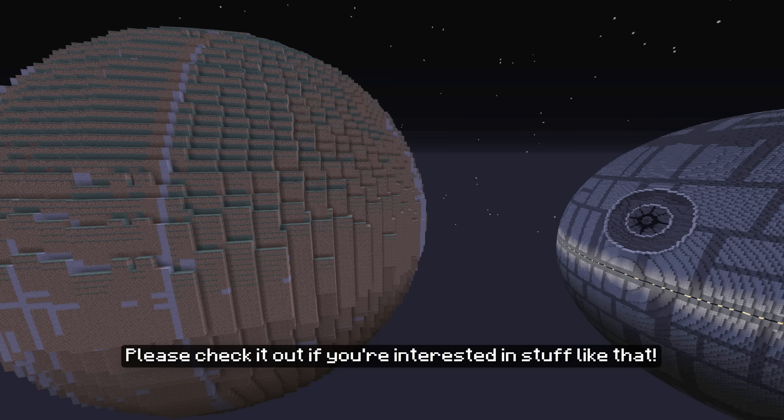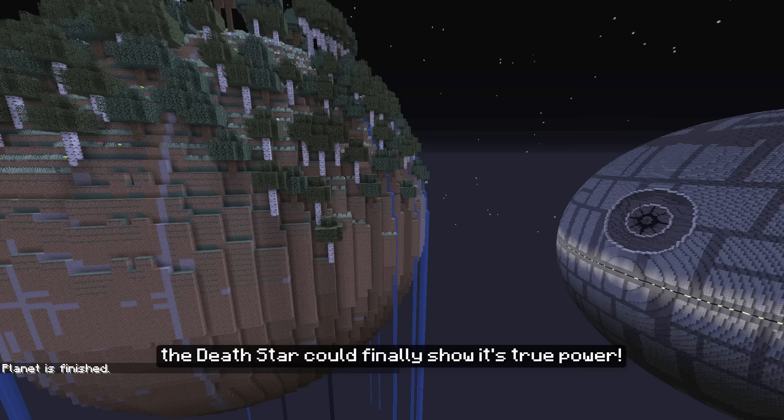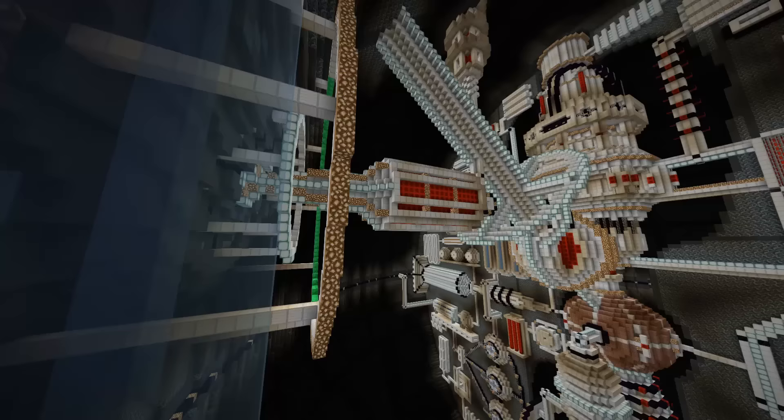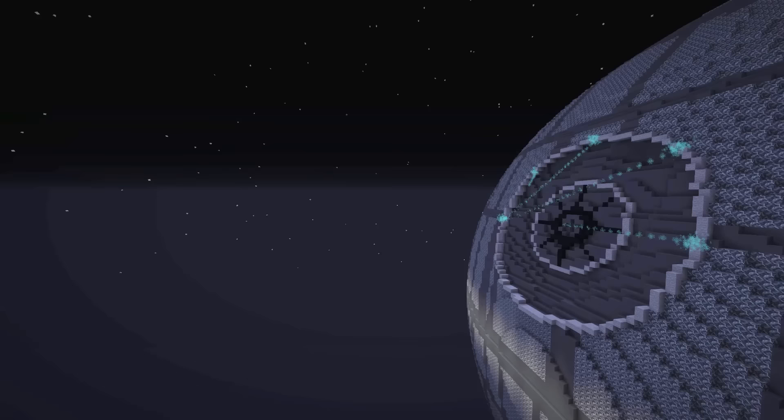After the planet was fully generated, the Death Star could finally show its true power. So let's flick the lever and see what will happen. Oh, look at this beautiful animation — and here it comes, the main beam.